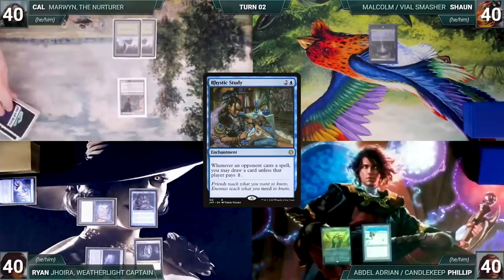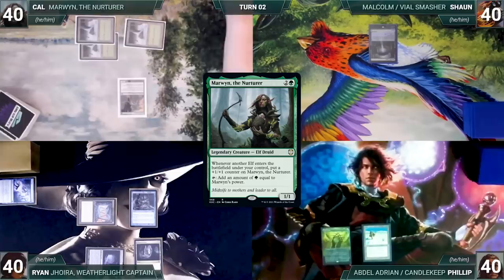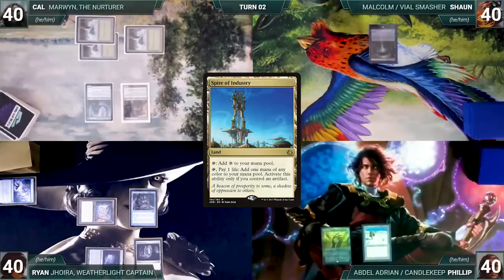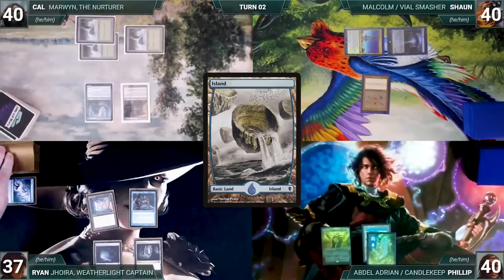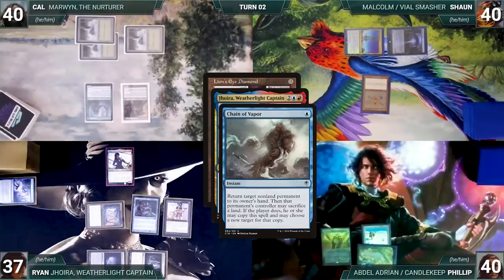Cal draws and plays a Snow-Covered Forest. He casts his commander, Marwyn the Nurturer. Rhystic triggers and Ryan draws. Cal ends his turn. Sean draws and plays a Spire of Industry. He casts an Arcane Signet and Ryan draws from Rhystic. Sean ships the turn to Phillip. Phillip draws, plays an Island, and passes. During his upkeep, Ryan loses his Mana Crypt flip and takes 3 damage. He draws and casts his commander, Joyra, Weatherlight Captain, then casts Lion's Eye Diamond.